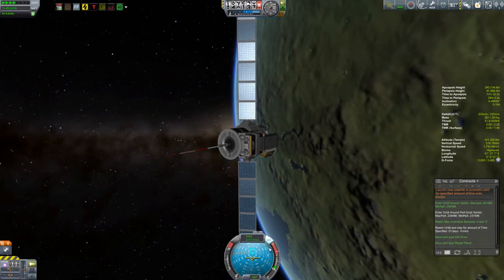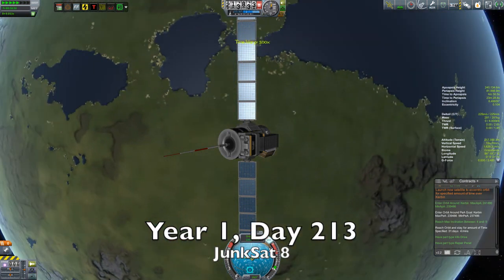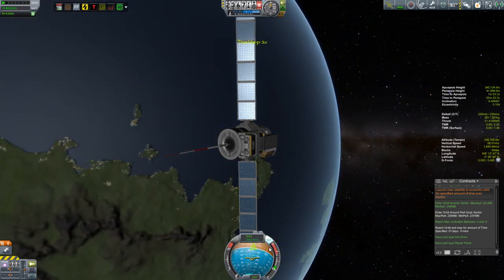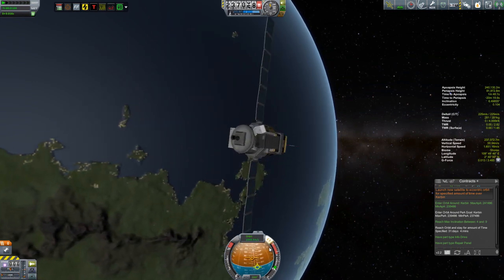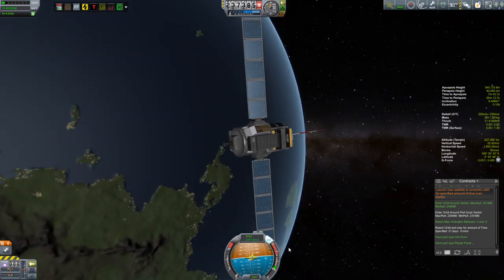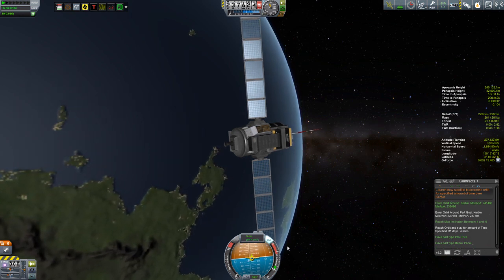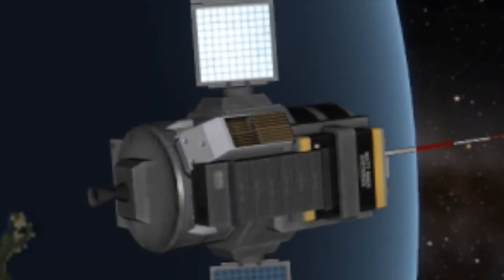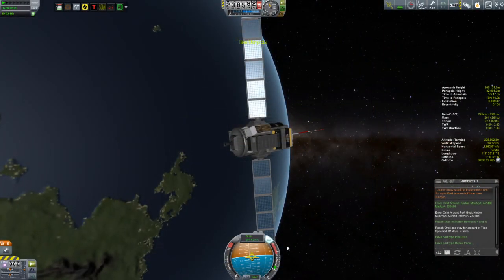Now we're a few days later, and we're taking a look at JunkSat 8. The mission with JunkSat 8 is to get into a specific orbit around Kerbin, and then to wait there for a little over 31 days. You can see from this satellite that I'm starting to unlock a lot more of the small probe body stuff. If you look at the main body of the probe just above the battery, you will see what is a small radiator. That radiator is there to radiate heat.